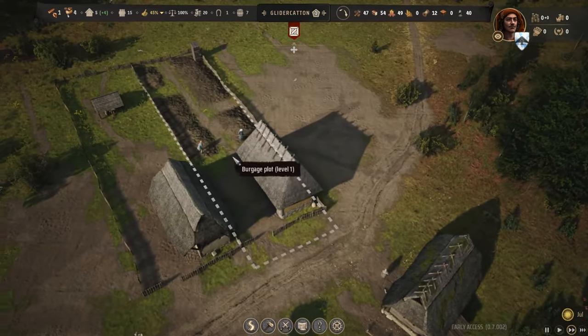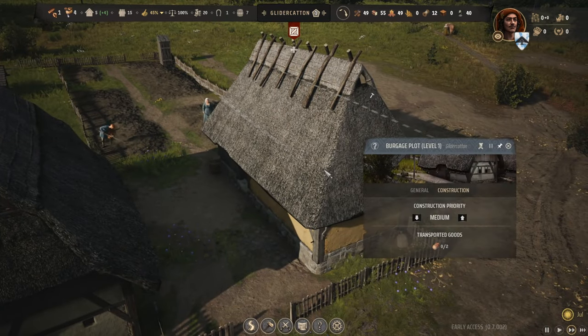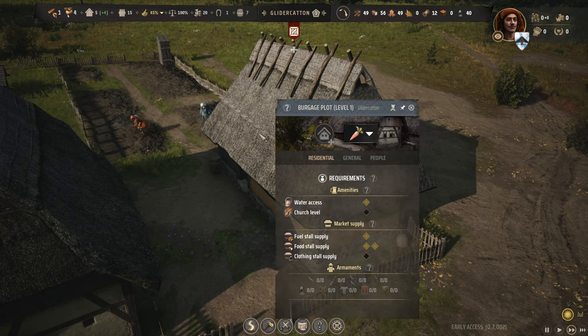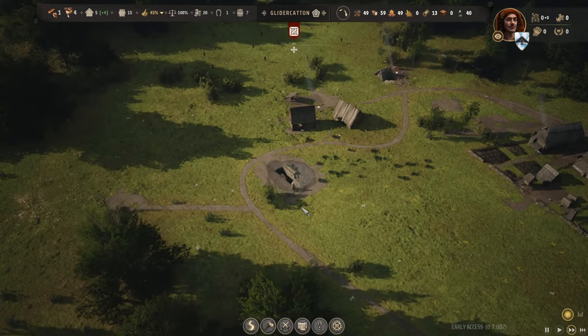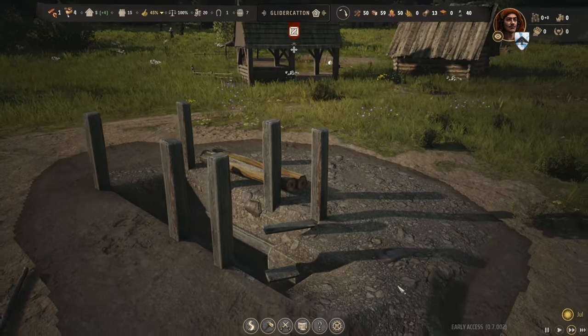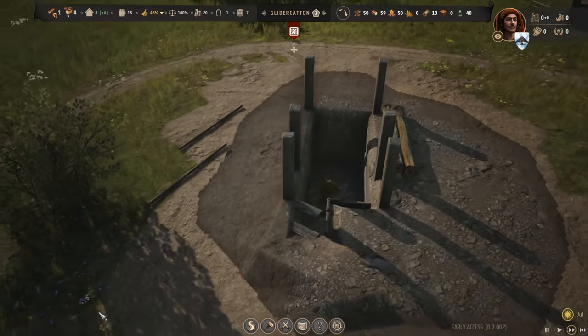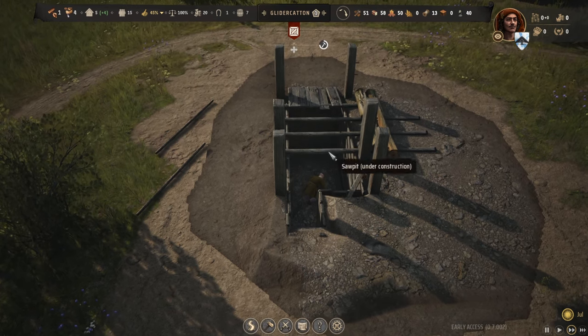Somebody brought some food to their home. These guys are starting to work their gardens too - it's July, so it shouldn't be too bad. Burgage plot level one - these guys have a vegetable garden. We need the sawmill to get built before we can do the church and meet these guys' needs. This one right here looks like it's getting constructed. Check it out - this guy's got like a basement; that's where all the inner workings of the saw pit are.